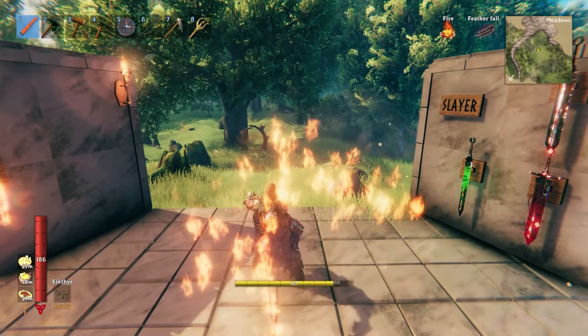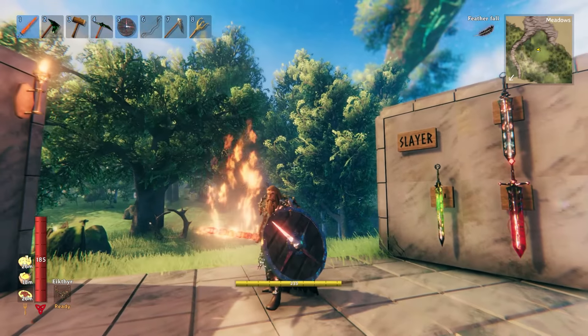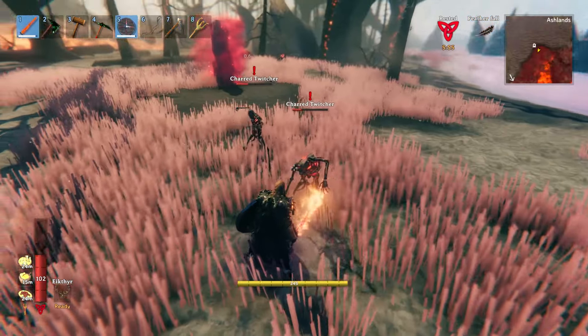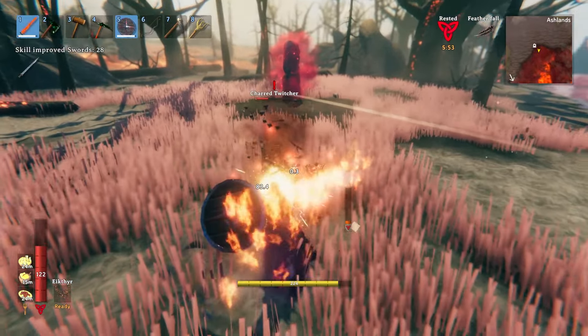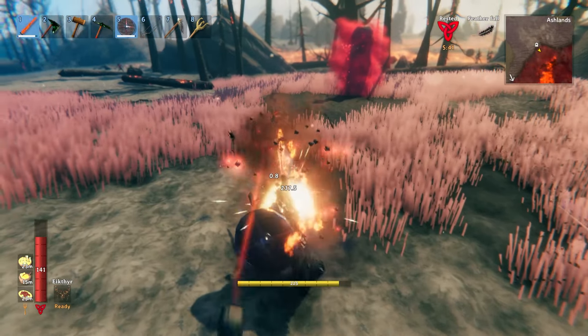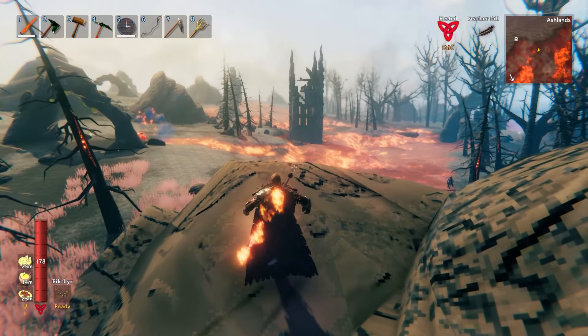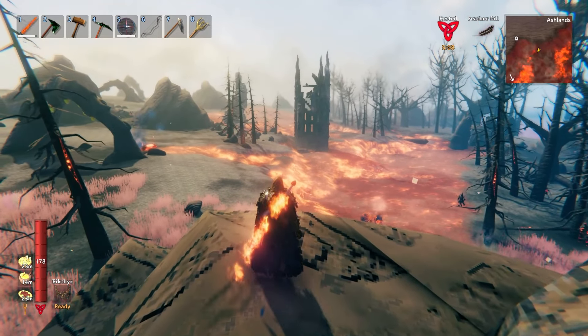The moveset combos and special attack are the same as the previous two swords we discussed. And again, you should pair it with a shield to take full advantage. This is the only weapon in the game to come with a magical effect right out the gate, without needing to enhance or upgrade it further. Plus, it's hard to beat in the style department, as any Vikings walking around with a flaming sword on their back is sure to turn some heads.